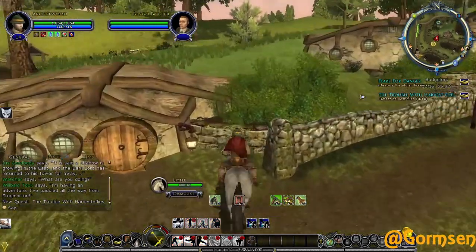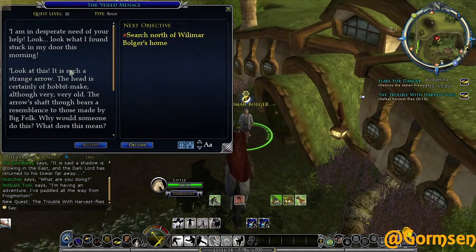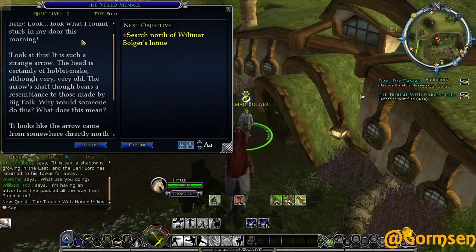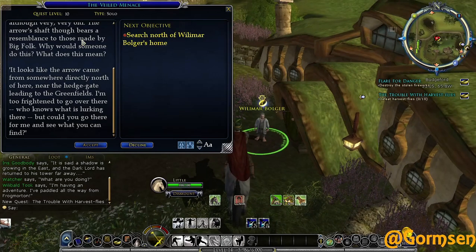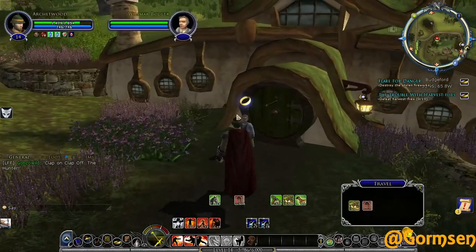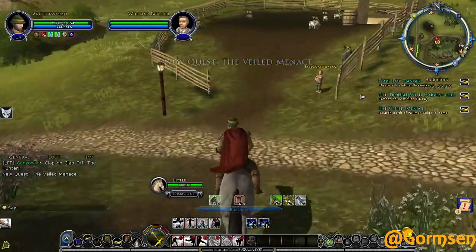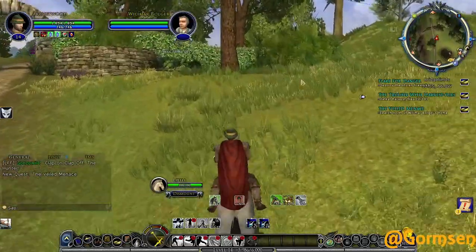Let's see what other quests we have. A hobbit says he found a strange arrow stuck in his door this morning - the head is of hobbit make but very old, and the shaft resembles those made by the Big Folk. It looks like the arrow came from directly north, near the hedge gate leading to the Green Fields. He's too frightened to go there. I'm assuming somebody tried to assassinate this guy.